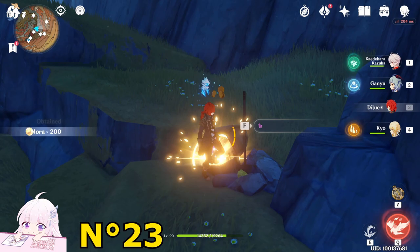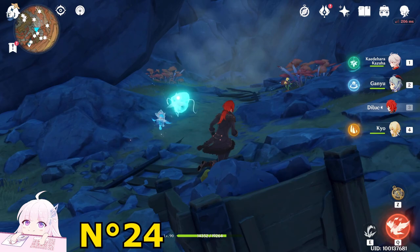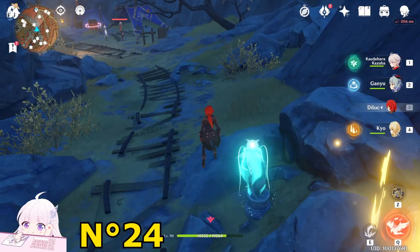You will see there is a shovel and you can dig — a Common Chest will spawn. Just dig here. Then go down and keep guiding the Seelie. Be careful of the jump scare because this wall will be destroyed by a Ruin enemy. The Seelie will go on the shrine and two Exquisite Chests will spawn.